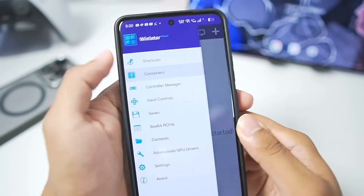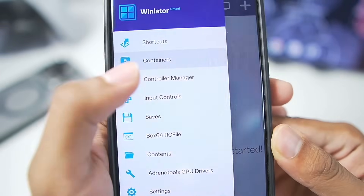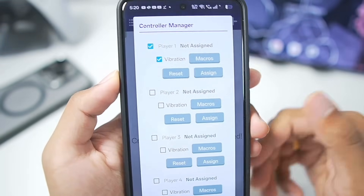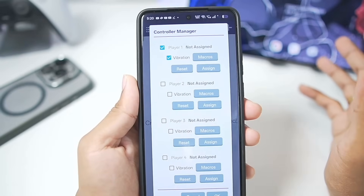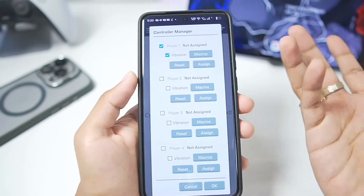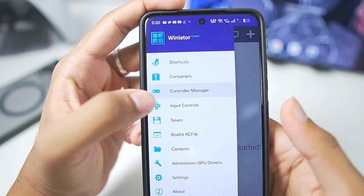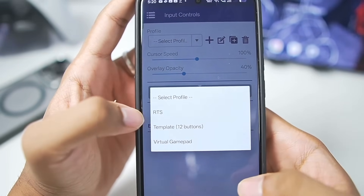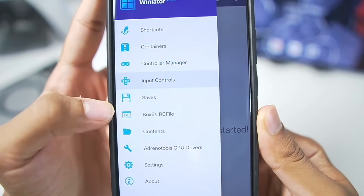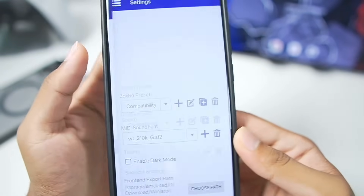Now we can create our container and apply the best settings. Towards the left side you'll see the Winlater C mode branding, along with the controller manager option. We can now assign up to four controllers in Winlater C mode and try multiplayer controller features. If you have two controllers laying around, you can connect them — wired or wireless — and play PC games on your Android device with friends. We also have input touch controls with RTS and virtual gamepad modes, a saves feature, box64rc file, Adreno tools, GPU driver, and much more.